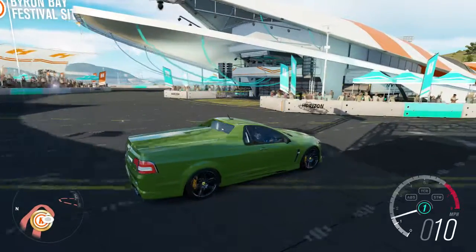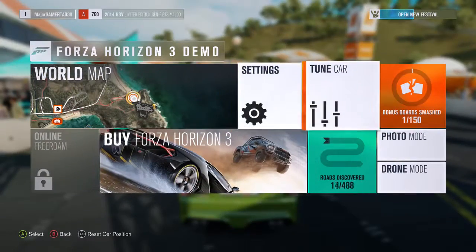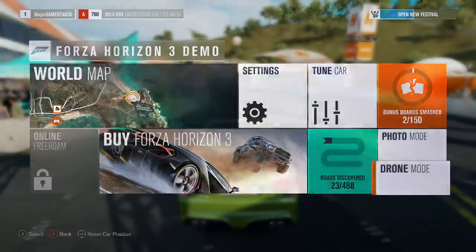There's actually one more thing — if you press the settings button down below the photo mode, there's a certain drone mode.